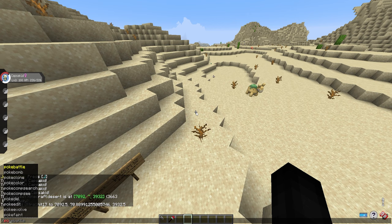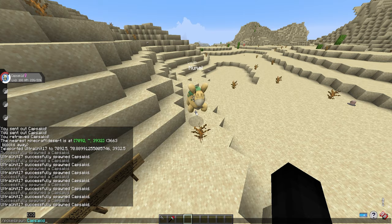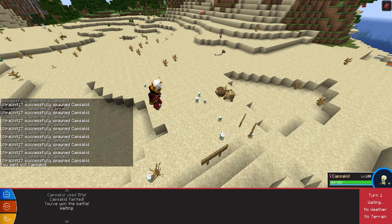Capsicid doesn't actually have that many drops for a newer Pokémon. If you defeat it in battle, it will drop one to two melon seeds at a 100% chance drop.